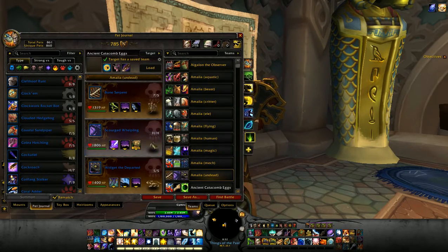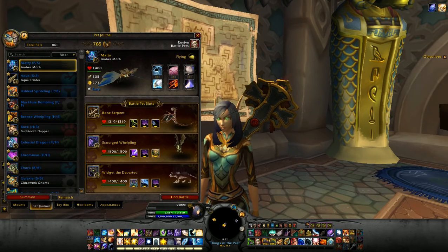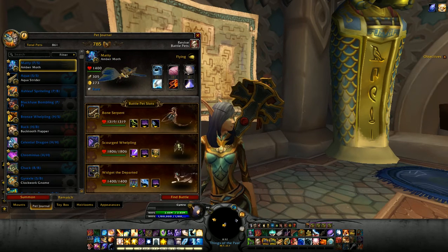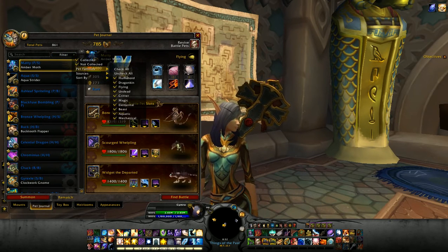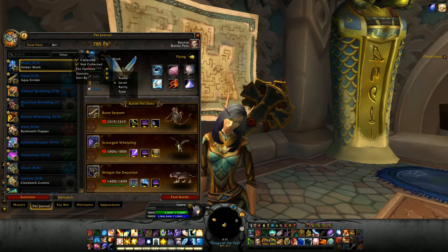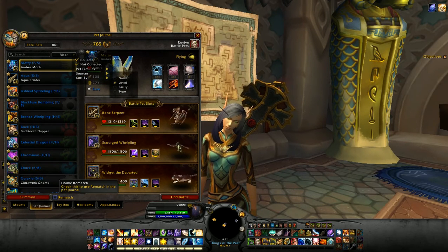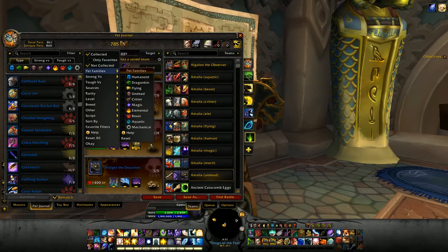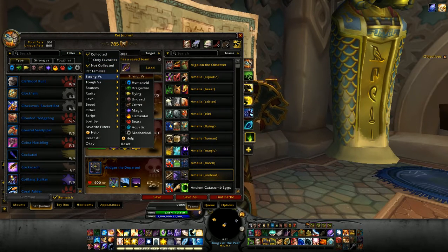Let me open this up and show you what it looks like for those who haven't used it before. If I click that off, this is what the default UI will look like, and you can see from the filtering system there isn't really a lot that's been included. But when I turn it on, you can see there are a lot more options to choose from.